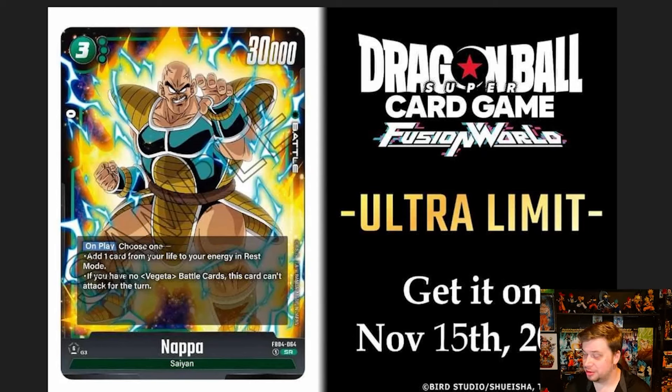Next up we have Nappa. I initially read this card and thought it was bad, but upon reading it again it's actually pretty solid. It's a three-cost 30k body with zero combo power. On play, choose one: add up to one card from your life to your energy in rest mode — ramping energy while lowering your life — or, if you have no Vegeta cards, this card can't attack for the turn. So you need a Vegeta card on play to attack freely. If you do have a Vegeta, this card is great — 30k body for three is massive. Green is looking like a very interesting departure from standard green gameplay.